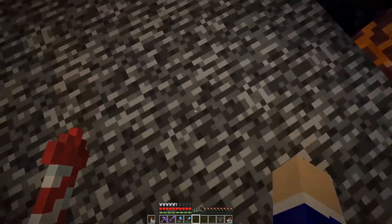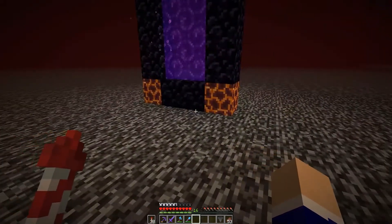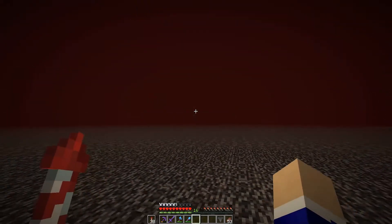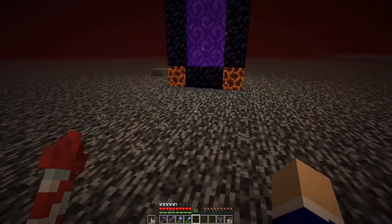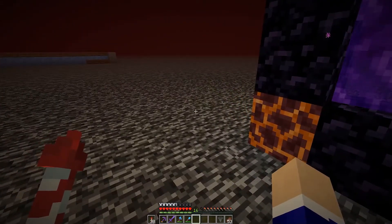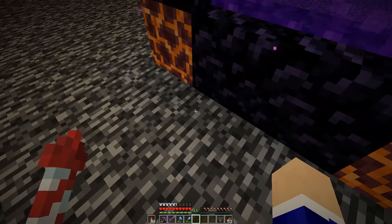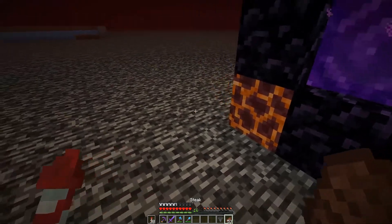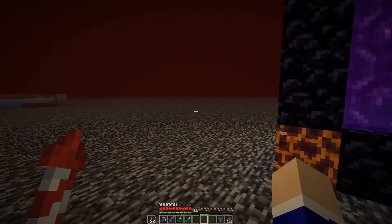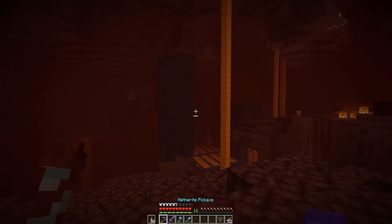Rustic told me there's a nether bastion right below this portal. The hole in the nether roof isn't actually here — it's over by Konaki's area. I thought the hole would be here by now. We need to go over to Konaki's area where the hole in the bedrock ceiling is, go down there, and then fly back over to where the bastion is. I found the bastion remnant finally after a little while — let's head inside.